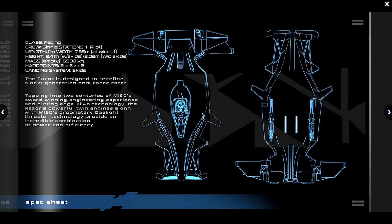There's only room for a single pilot. The ship has an 11 metre length and a 7.95 metre width at its widest point at the rear. It has a mass of currently 6,900 kilograms, two size 2 hardpoints, missile hardpoints, and a landing system of skids.